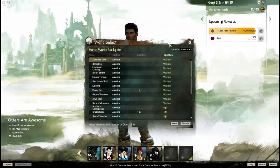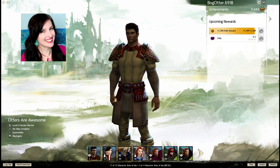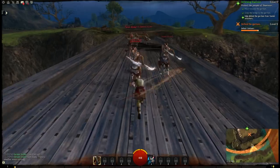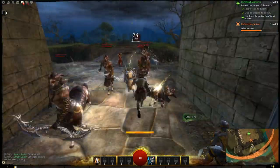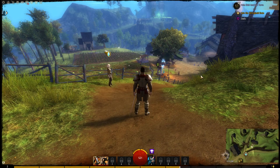Tip number 10: when you first create your account and log into the game you're going to be hit with a world select screen, even before you create your first character. My good friend Aurora Peachy already did a full video explaining the advantages and disadvantages of choosing a world, so I'm going to link to that. After world selection you create a character, log in, and you'll be hit with a tutorial instance that gives you a quick overview of how to move around and do basic combat.